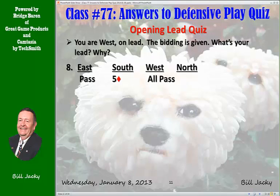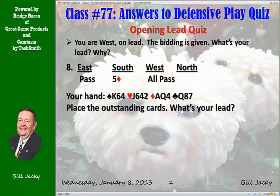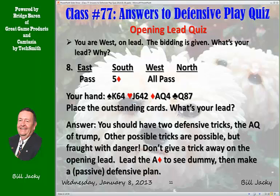Next hand. Same question — what's your lead and why? Five diamonds by South, you're on lead. Place the outstanding cards and watch your lead. South has a bunch of diamonds probably headed by the King. You have two tricks coming — most likely the Ace and Queen of diamonds. If you lead any other suit, you're likely to give the declarer a gift. Don't give gifts. Lead the Ace of Diamonds. Your Queen will still take a trick because you have three of them. Once you play the Ace, your partner might give you a signal, and more than that, you see what's in the dummy — a much better idea for trick two. The key on all high-level contracts is not to give gifts to the declarer. Usually you play passive.